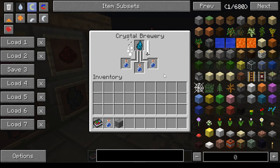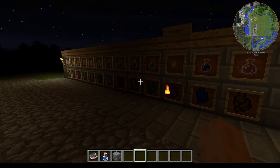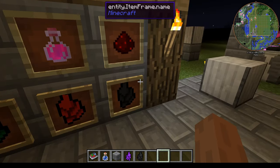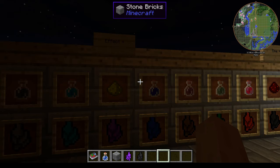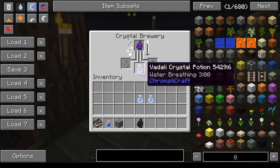It gives you potions based on the effect the crystal has on you. So you can see we have a Delvidal crystal potion — I think that's how you say that — but it gives you water breathing for three minutes. The purple shard and the black shard don't actually make potions on their own — the black one will generally enhance the duration the effect runs, and the purple one generally gives an effect level up. I'm going to put the purple one in — this should give us water breathing 2.